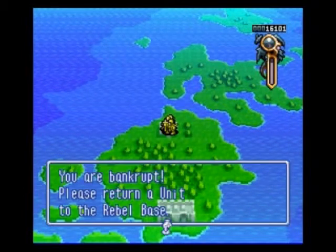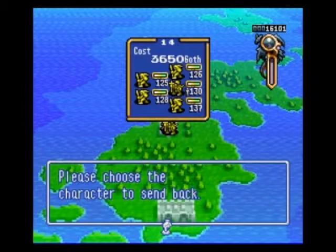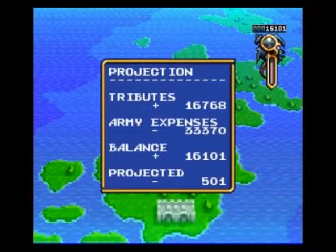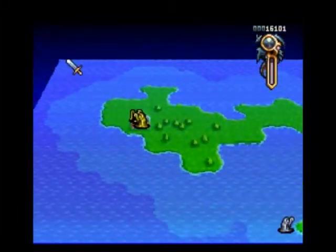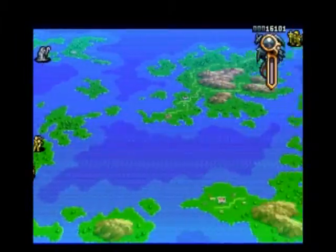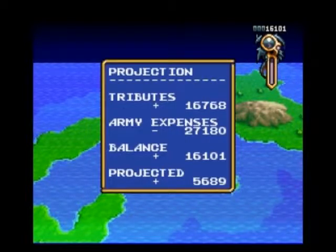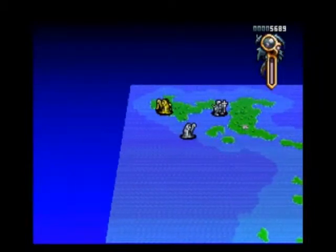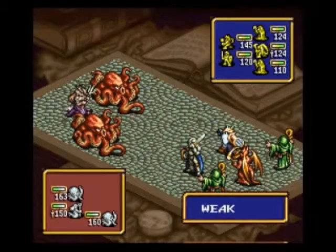Holy crap, we're bankrupt. Who do I want to return? How about we put the Valkyrie guys back — they did a nice job gaining levels. Are we still bankrupt? I have to return at least one more unit. Aisha — we don't need you, no offense. You're expensive — like 6,100. We're definitely getting rid of you. This is not how I like to play. The reason for our financial troubles is because we're trying to get to the Witch Deneb, and therefore we've left a ton of cities unliberated, which means we haven't made nearly as much money as we would expect. But don't worry, this will get better.